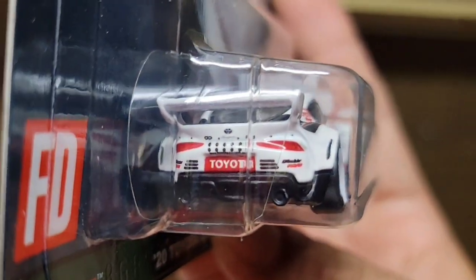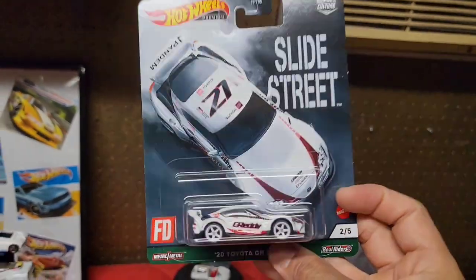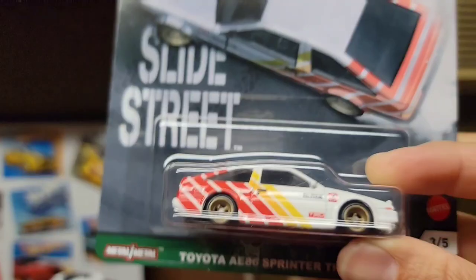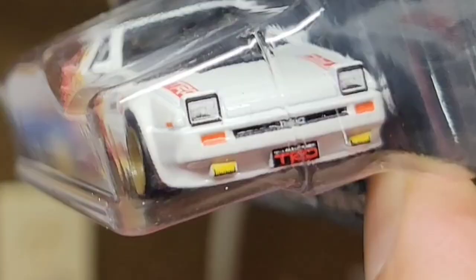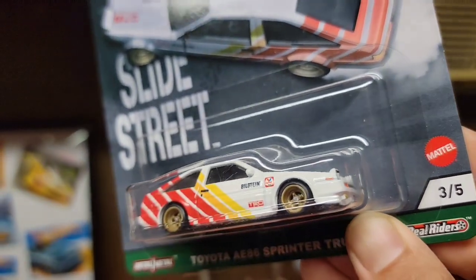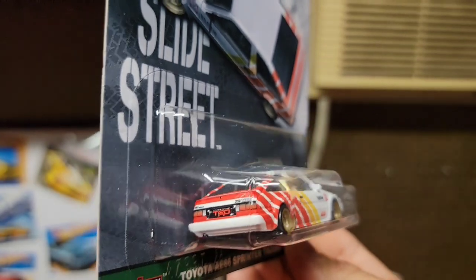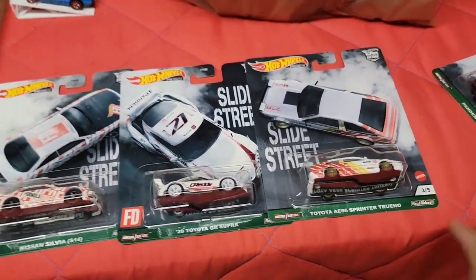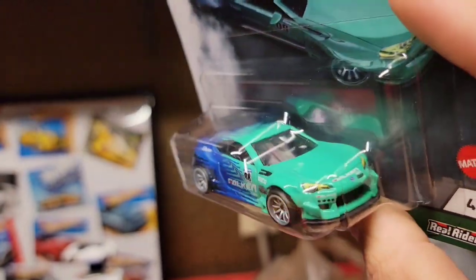Coming around the back you have the nice tail lights, bumper vents, bumper holes - god that is fresh. Number three is the Toyota AE86 Sprinter Trueno - four-spoke in gold, great headlight detail with yellow fog lights, amber TRD front plate, wrapped in white enamel with red and yellow stripes. Very nice detail. Number four is the Pandem Subaru BRZ with the Falcon livery - never looks bad on any car.